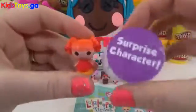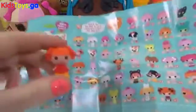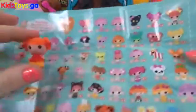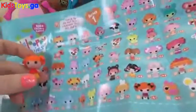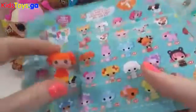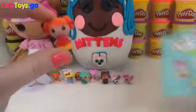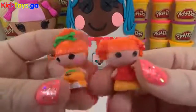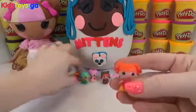Now let's see — this was our surprise character, so let's see if we can find the number. We know she has orange hair and cute little red bows. Number 130! So we got a couple of red heads, which is awesome. And we have so many cute little La La Loopsie pets.